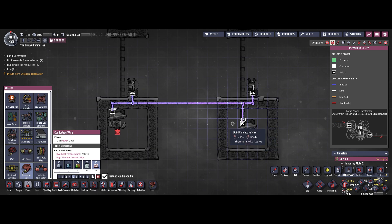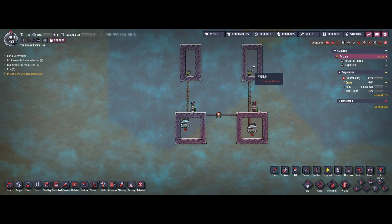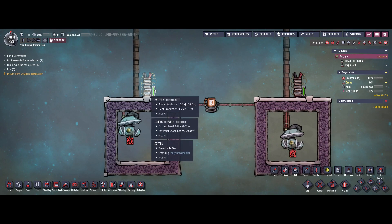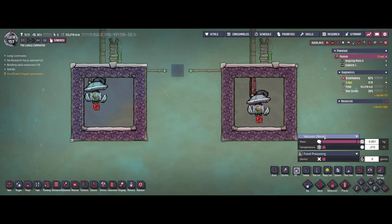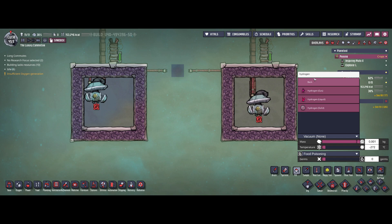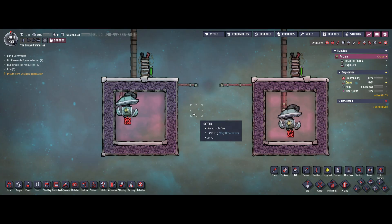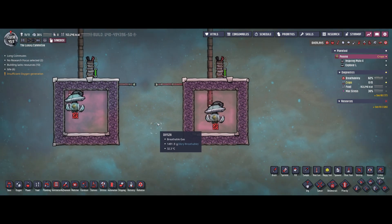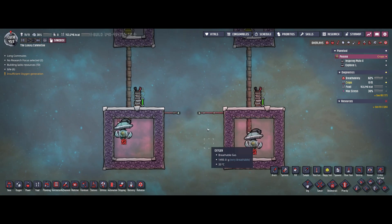Now we have four vacuums again and the batteries are fully loaded at 10 kilojoules on both sides. I'm going to delete the power source again and fill hydrogen into both rooms — but this time just 1 kilogram per tile on each side: 1000 grams here, 1000 grams there. The interesting question now is whether there's any difference depending on the position of the gas pump in the room.